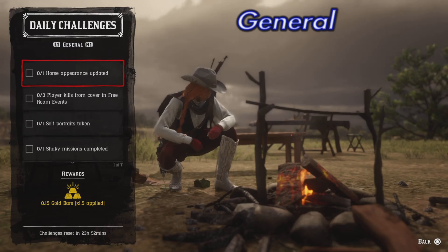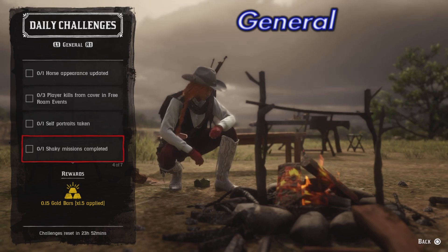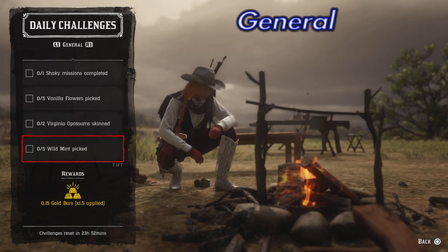Now on to the Daily Challenges for today. In general, we have one horse appearance updated, three player kills from cover and free roam events, one self-portrait taken, one Shaky mission completed, five vanilla flowers picked, two Virginia possum skinned, and five wild mint picked.